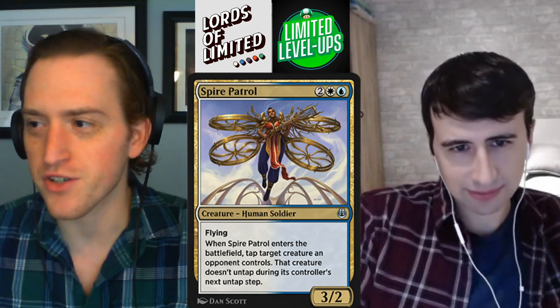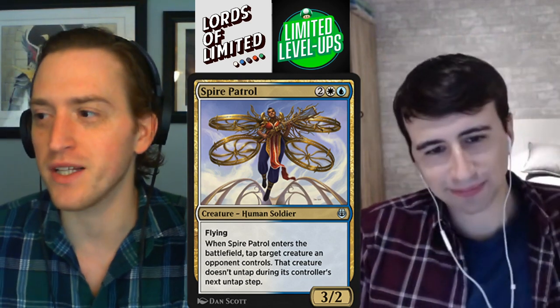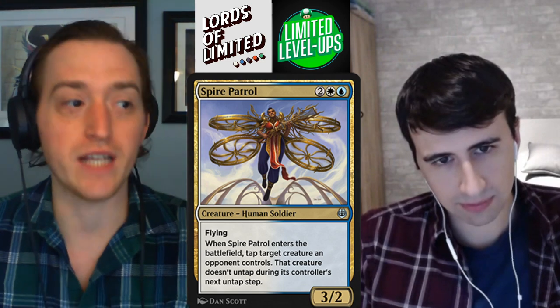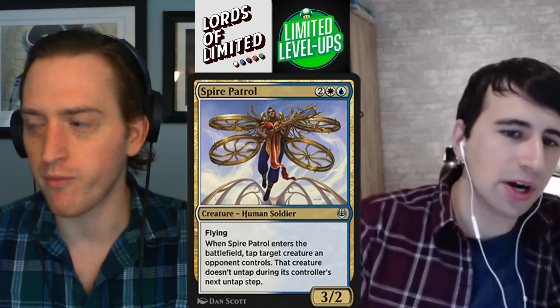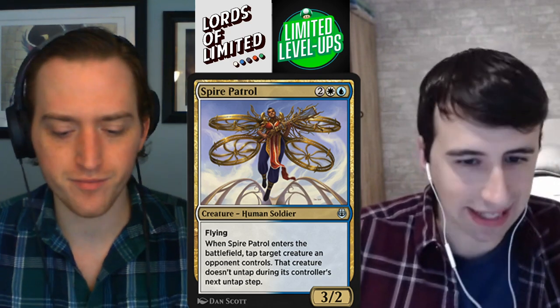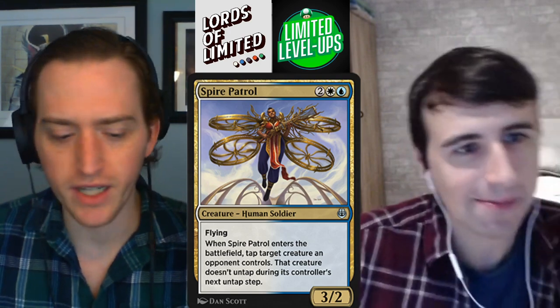Cloudblazer and Spire Patrol are slightly different plans. You're not mad to curve one into the other, but they do provide different things. I think this is less good than Cloudblazer, but it's still probably a pull into blue-white in my mind. I remember this card being good, not great — like a B-minus, maybe C-plus-ish. You're never going to be sad about it, but it's not like, 'ooh, I've got to draft blue-white now.'